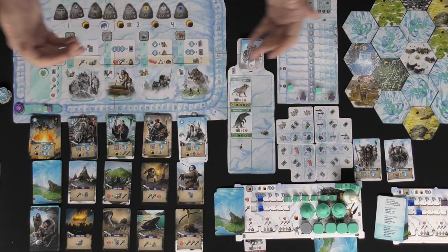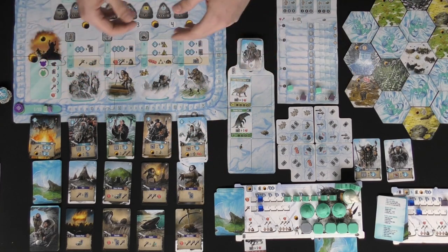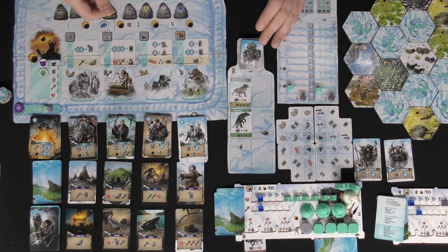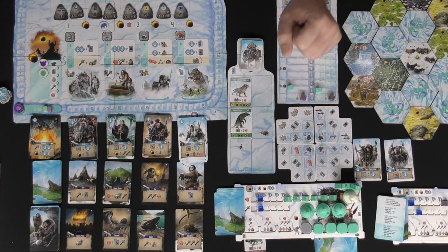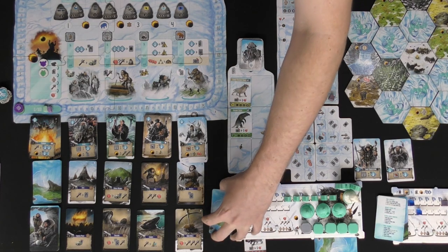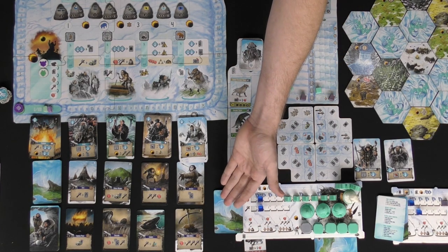The scoring tracker goes all the way to 100 — when you reach 100 points, take the token and place it on your board to symbolize you've passed 100. Place the extra strength tokens near the culture cards. That's pretty much the entire setup. Once everyone has their player board set and the main board is ready, you can begin.